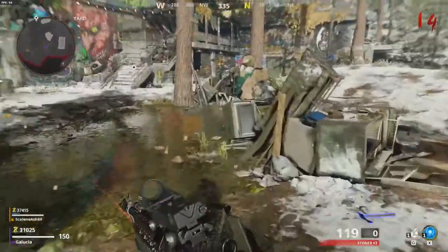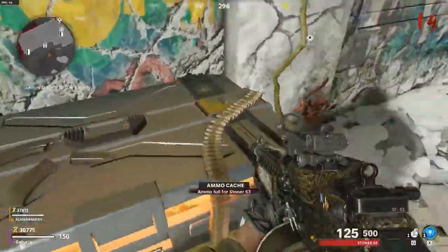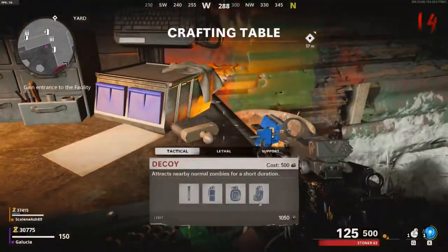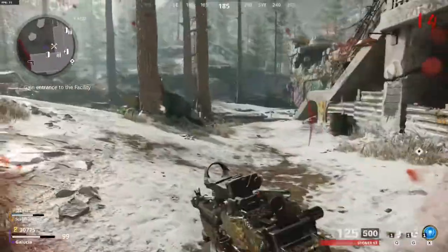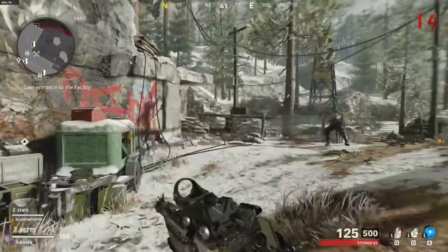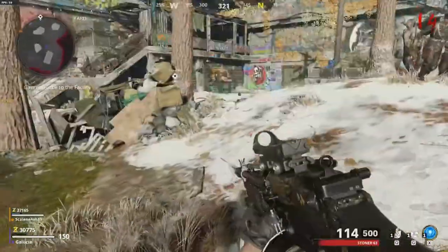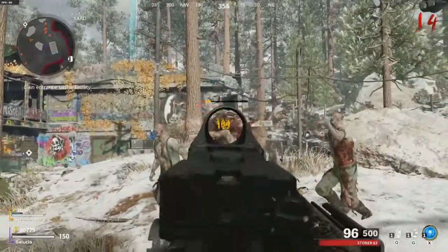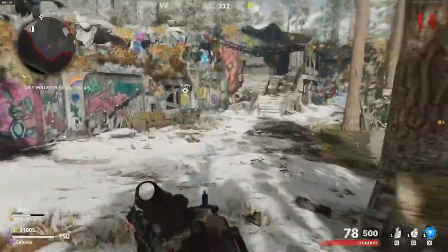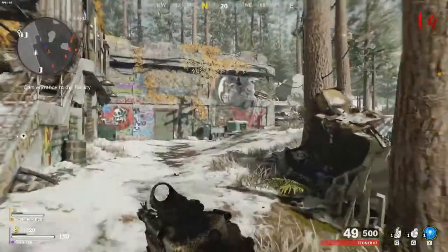I need to buy ammo actually. We literally have nothing else to spend points on — I have 30,000 points. I think a zombie hit us through the wall — weird. Oh no, that was a really bad idea. We're not doing a lot of damage anymore. Definitely starting to feel the pressure of this challenge. The explosives we just used — a good amount of them are chasing. I'm trying to get to you.